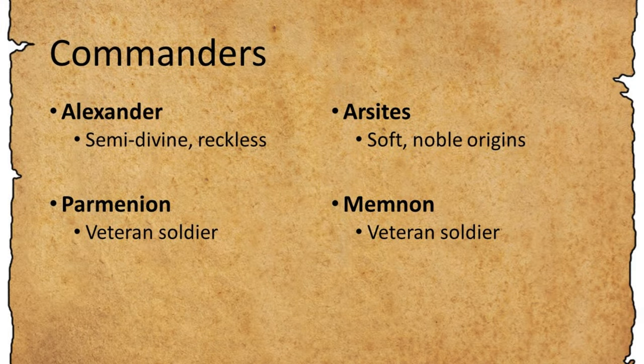The commanders for both sides are as follows. Obviously Alexander the Great, who is semi-divine and reckless — plus one on combat, plus one for rally factor — but also an enhanced probability that he may die in combat. Parmenion is second in command and a veteran soldier. For the Persians, the general will be Arsites, who is soft with noble origins, giving a slightly better chance with rallying, and Memnon is a Greek mercenary who is also a veteran soldier.